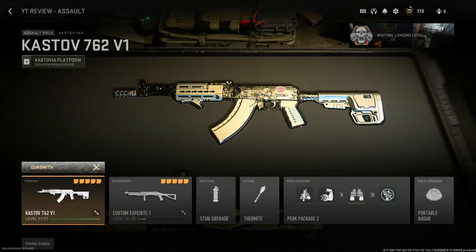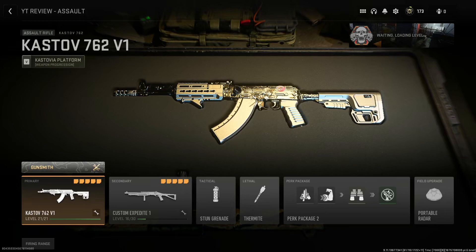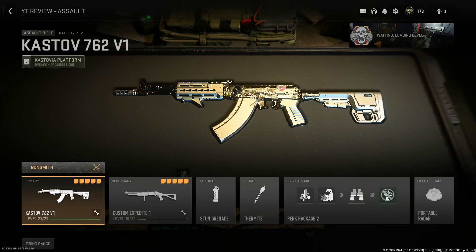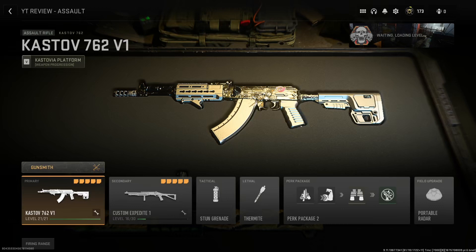For my loadout, it's a bit of a weird one but it works for me. For secondary, I use my custom Expedite shotgun. The reason I use a shotgun is I don't like to carry something big — when I need speed to run around quickly, I just switch to the Expedite. As you can see, it's only double 16 so I barely use it. For tactical, I use the stun grenade because it slows down movement. With the AK-47 I play very aggressively, and the stun grenade keeps enemies' movement speeds down so you can quickly turn the corner, take them out, and move to the next.